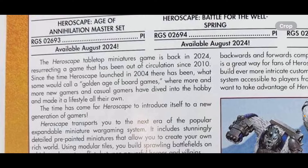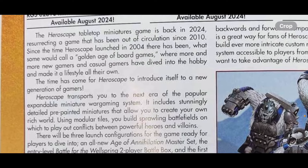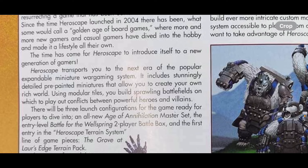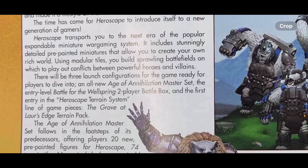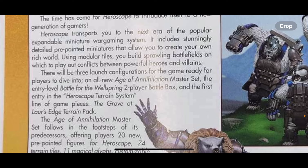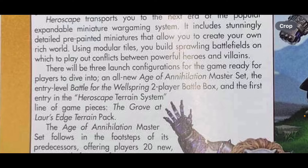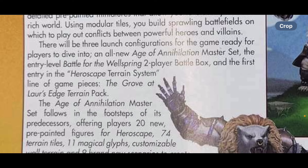Starting at the top: 'The HeroScape tabletop miniature game is back in 2024, resurrecting a game that has been out of circulation since 2010. Since the time HeroScape launched in 2004, there has been what some would call a golden age of board games where more and more new gamers and casual gamers have dived into the hobby and made it a lifestyle all their own. The time has come for HeroScape to introduce itself into a new generation of gamers. HeroScape transports you to the next era of a popular expandable miniature wargaming system.' It includes stunningly detailed pre-painted miniatures — there's that confirmation again — that allow you to create your own rich world. Using modular tiles you build sprawling battlefields to play out conflicts between powerful heroes and villains. There'll be three launch configurations for the game.